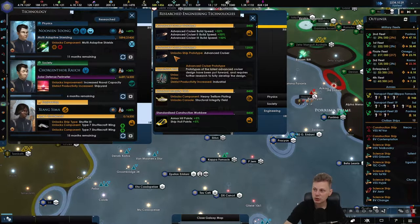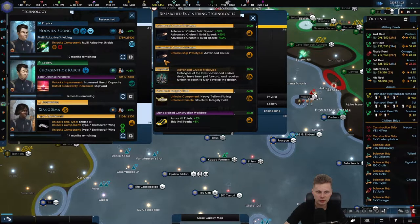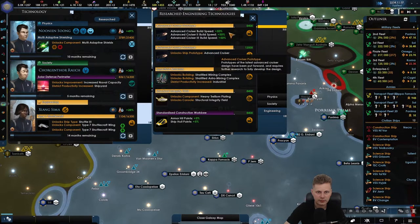Oh, you were carrying your scooter! Is the scooter okay as well? Because you kind of use that a lot. We have unlocked the ship's prototype — advanced cruiser.